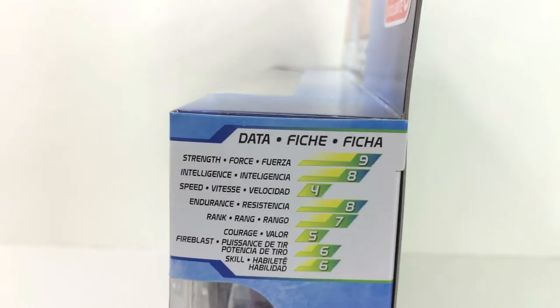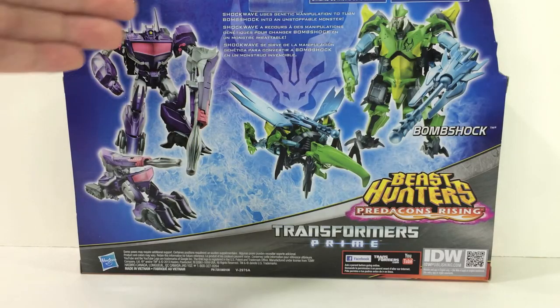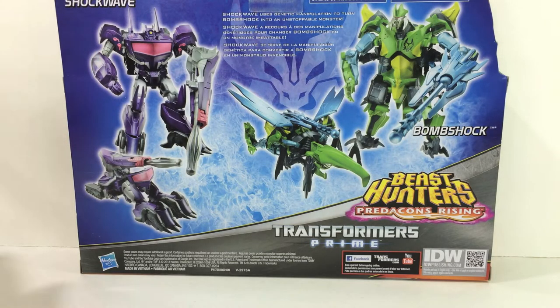On the other side, the Predacon — and you flip it over on the side of Shockwave, and now I've got Bombshock's tech specs. So it's all kind of reversed and weird. On the back of the box, you've got the level of transformation being number one easy, pictures in both modes of both figures, and a whole bunch of different languages. On the bottom of the box, there's nothing exciting except your proof of purchase.